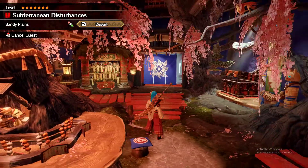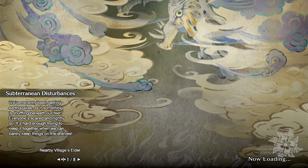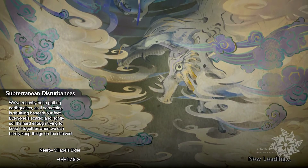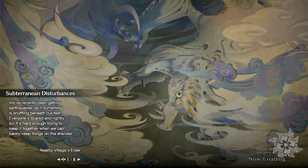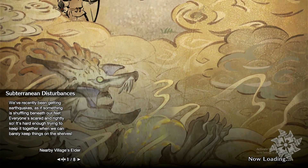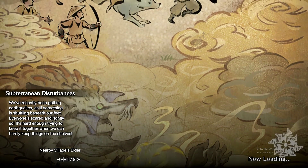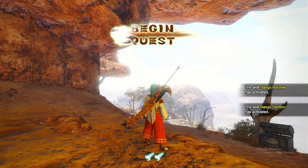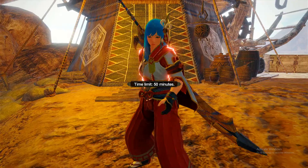Hello everyone, we're going to be doing a Diablos speedrun — TA rules, law sword — and this is going to be live commentary. I'm going to share a few strats with you. Maybe you can implement them into your runs to make it more efficient and just make this fight generally better. It'll be a more fun fight if you take some of the things I use here into consideration.